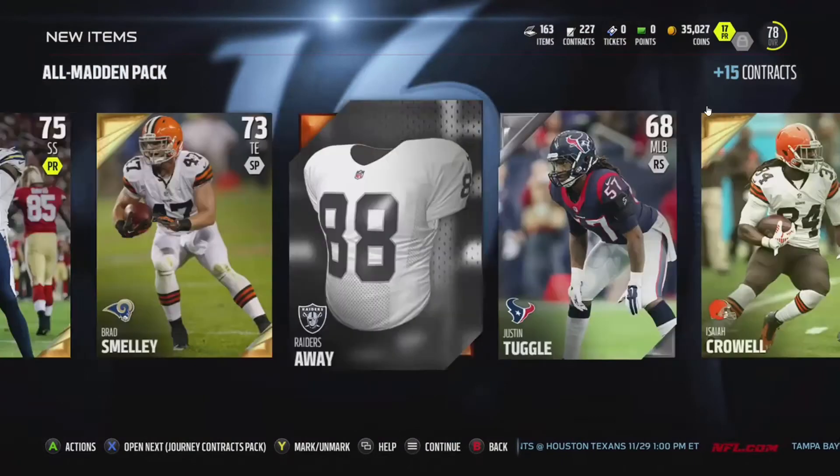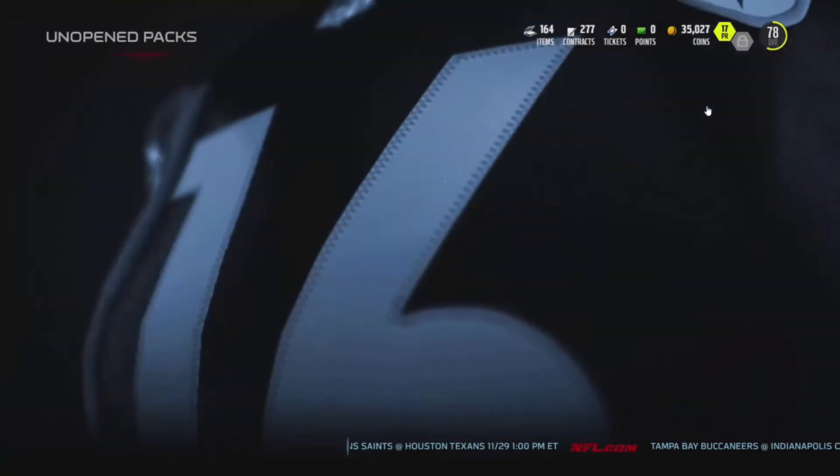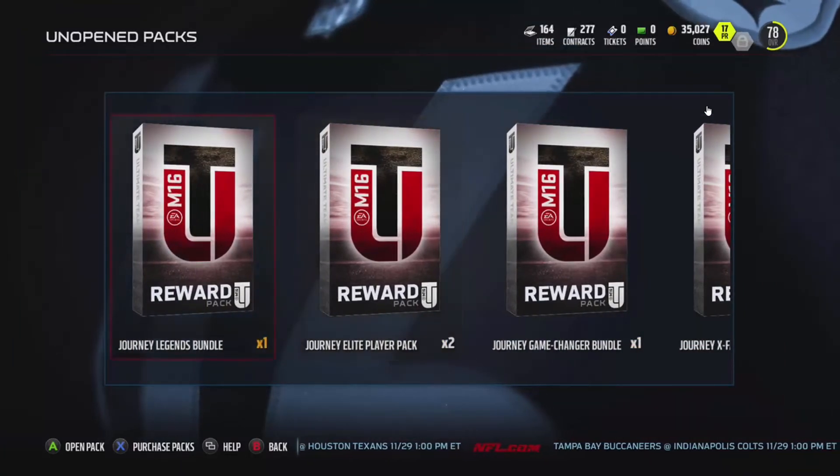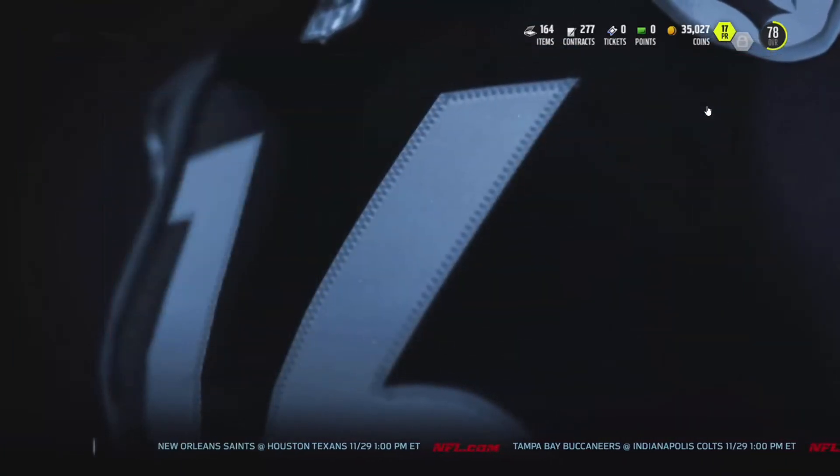Right here I pull a Malcolm Butler, but they are auctionable and you can trade them. So if you do pick up something really nice you can sell it off and make a few coins here and there. That is why a lot of people have been farming this out. Let's see what we got going on in this Legends bundle.